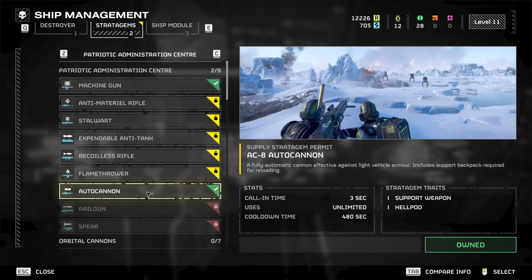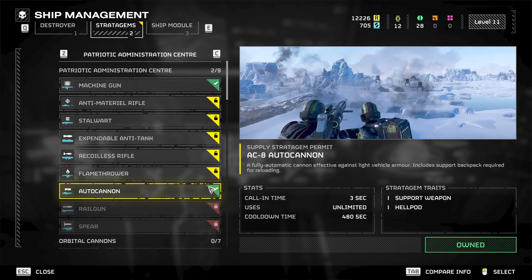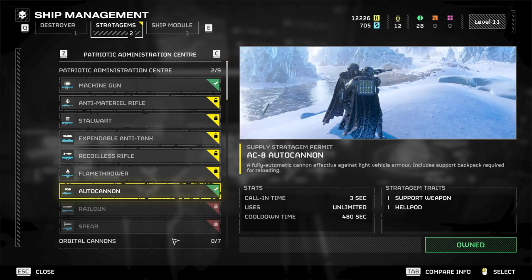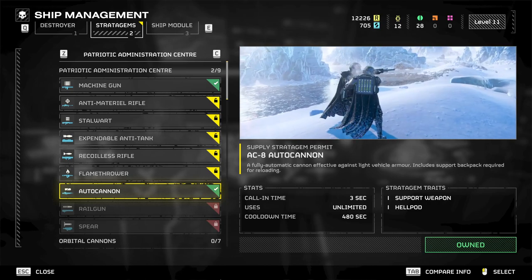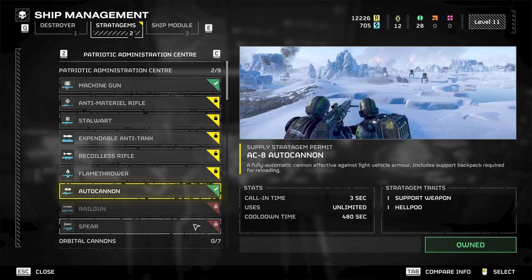The autocannon is really goddamn good for taking out light to medium targets. Very fun to use, but do be warned — the rounds are technically explosive. So if you shoot something point blank, you will kill yourself. Just be warned.